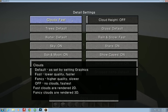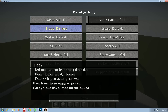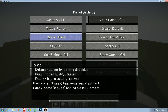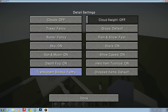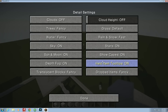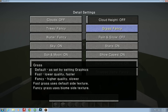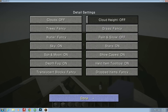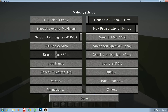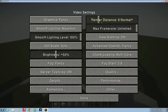Then you can go through and choose your settings. I like clouds off because clouds are annoying. I like fancy trees, fancy water, fancy translucent blocks, fancy dropped items. I don't like rain at all, actually. Fancy grass, and there's also fancy snow. You can turn render distance up to 32 now, and that is because of Optifine.